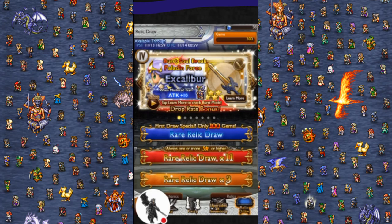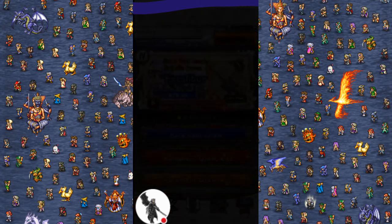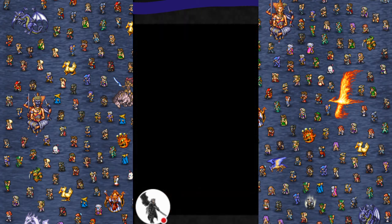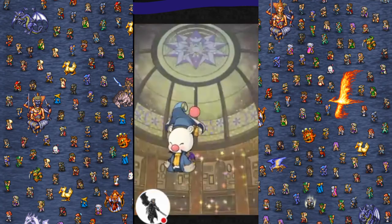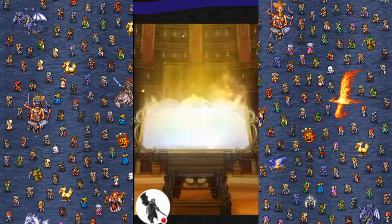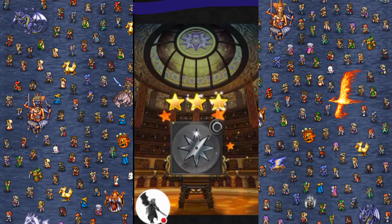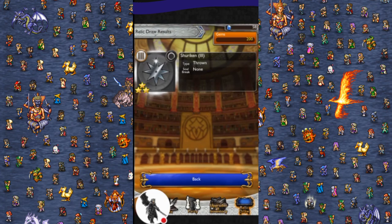I'm not gonna 11-draw. 100-gem draw — that's it, that's all you're getting out of me. Maybe I'll get the Omni Rod anyway. Maybe I won't. Three star. This is a good banner to draw on, this is actually pretty damn good. If you're a little confused about what banner to draw on, I think you should draw on this one — it has a lot of good soulbreaks. I will see you guys later.